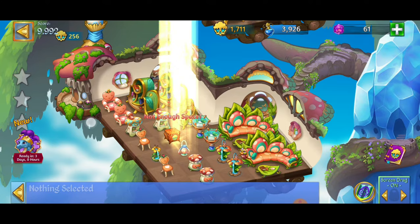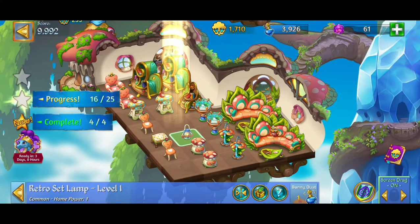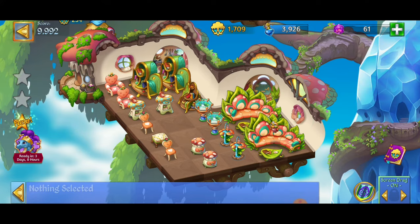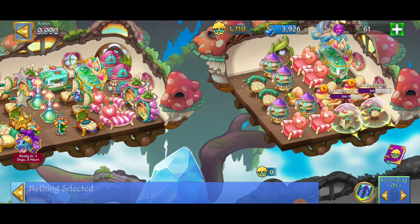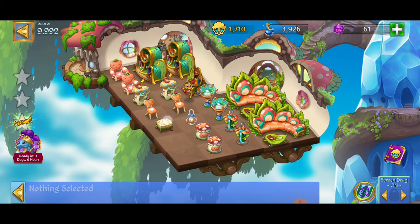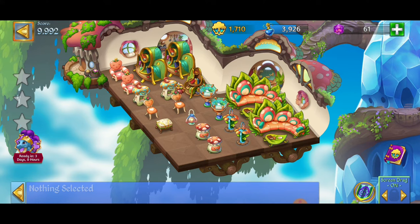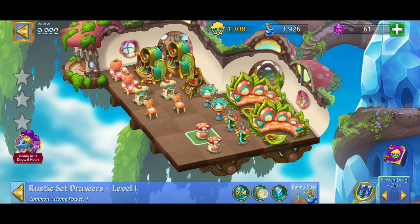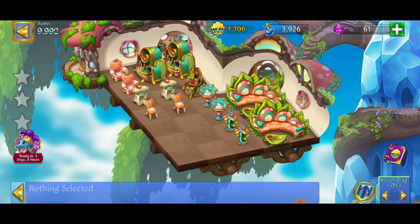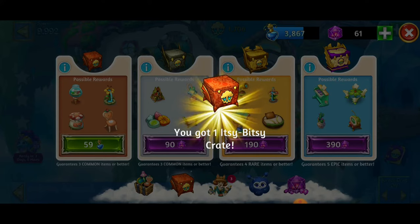Got another item — putting it in storage, opening that one. We just finished another quest, rock on. Opening up that crate since we don't have much space. I opened it up too soon — it didn't count towards the quest. But no big deal, we still got this. Going to storage, and then I kind of want to open up one more crate. Putting the pillow in storage.